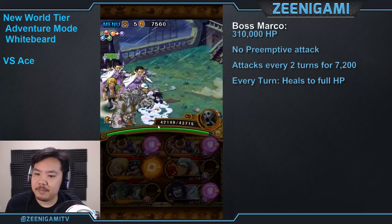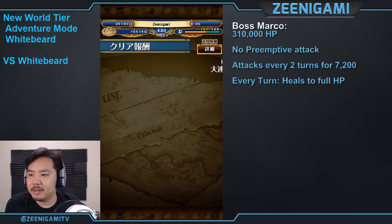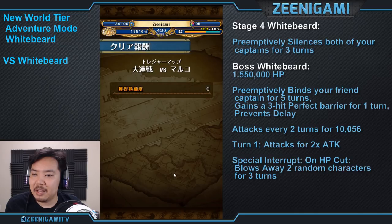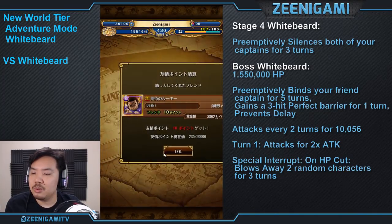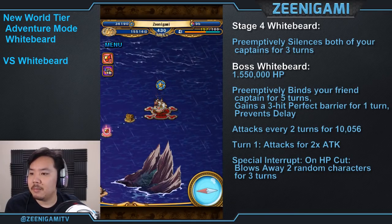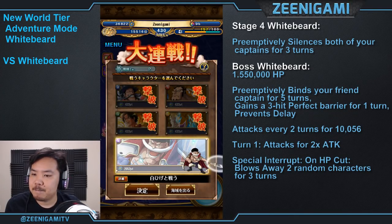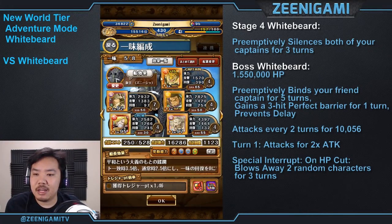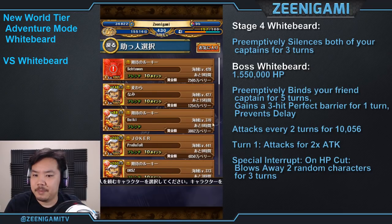Okay, Whitebeard time. After you beat all four mini bosses you can now take on Whitebeard. If you have a Judge team, that's going to be the best because Judge will remove bind, which you'll get on his stage four. He has a stage four pre-fight and then a stage five fight. You can always check his health before you enter the island on the main stage screen. I'm going to be using a Legend Rob Lucci team because Rob Lucci is boosted — a bunch of powerhouse characters. Even though my powerhouse attack is lowered, it'll be fine.